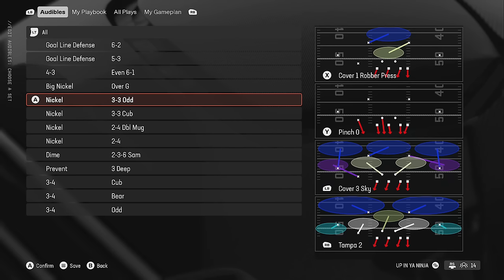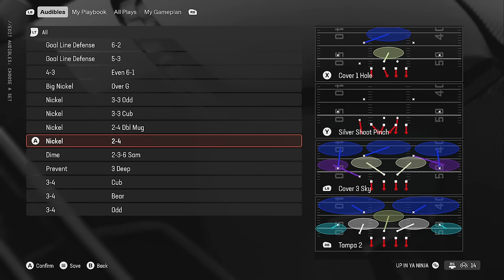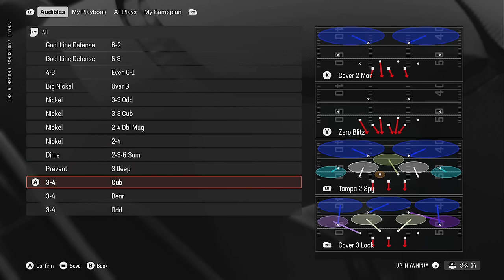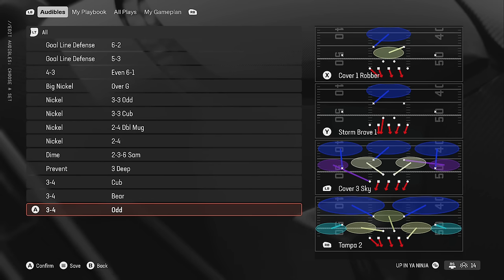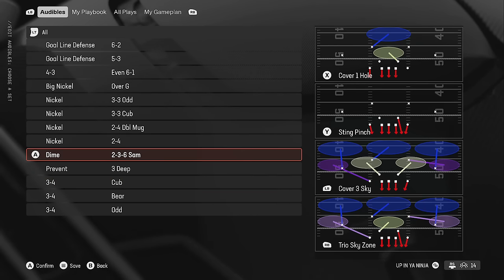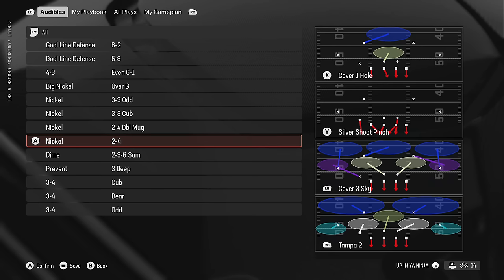They did patch the Three-Three Odd quite a bit in NFL because it was so broken last year, but it's still one of the best formations in college and still very good. You also have the Two-Four, the Two-Three Sandwiches as your Dollar replacement, and a couple of Three-Fours including the Three-Four Odd. Basically every single formation is useful — there's not a wasted formation in the entire defensive playbook, making this in my opinion the best. Expect this to be my next defensive ebook.